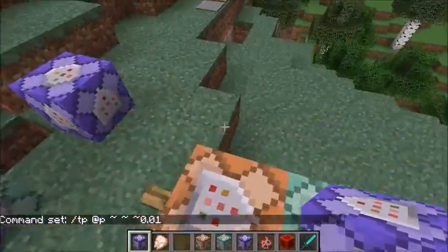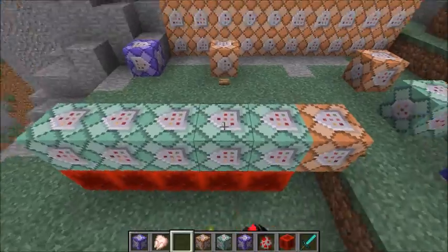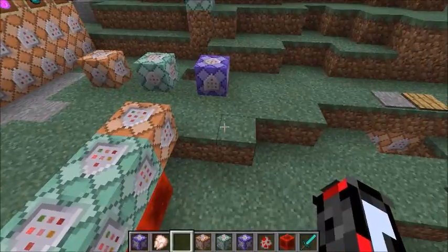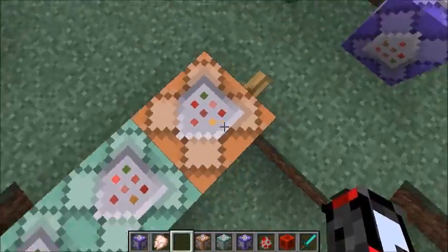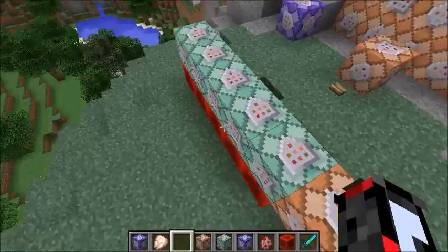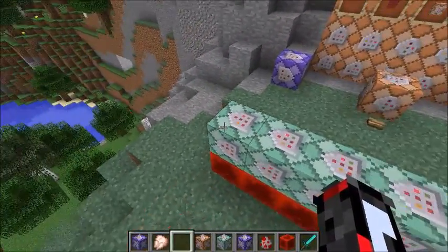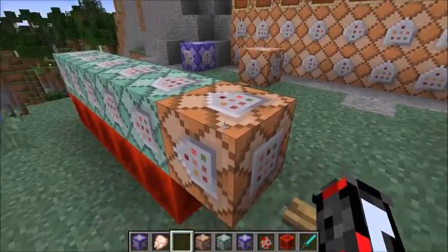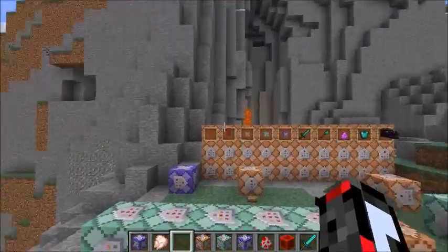Now we have the chain command block. This is a chain command block. I have all these — 1, 2, 3, 4, and 5. Here I have a normal command block, and these are powered with redstone blocks. They don't have to be redstone, they just have to be powered. They're all facing that direction, and this one is not powered — that's important. What the chain command blocks are for is executing a command in a particular order.